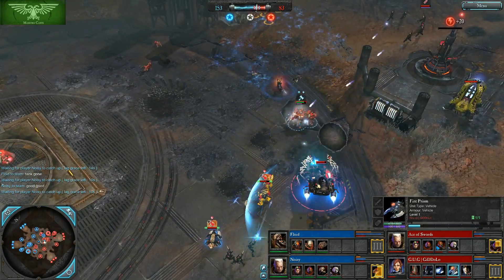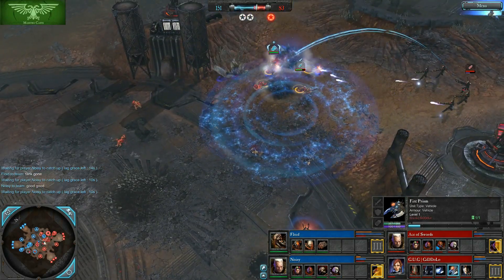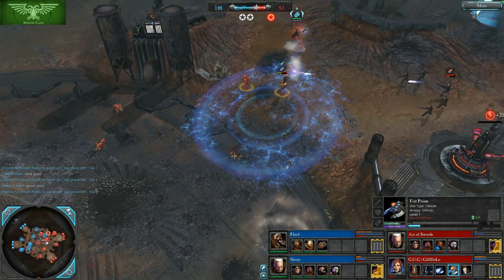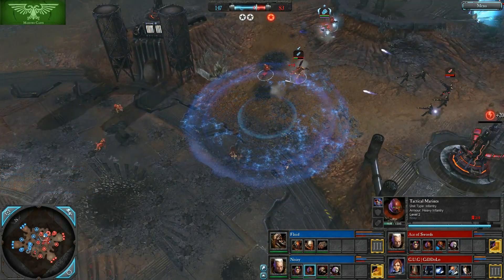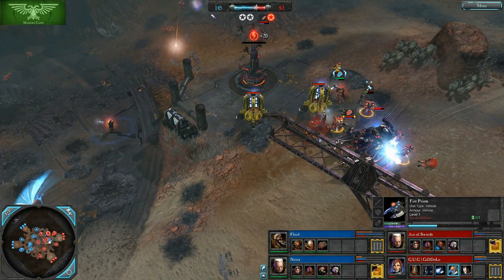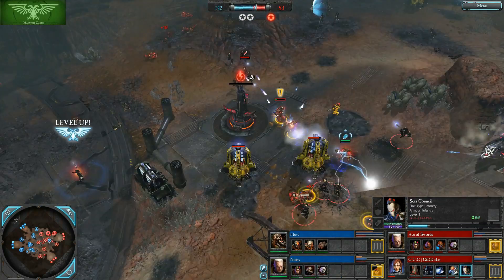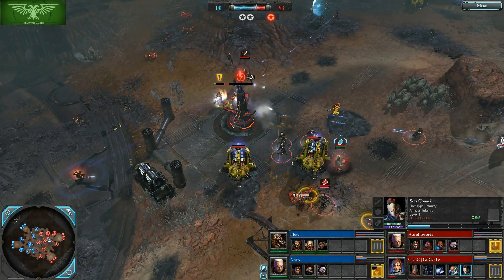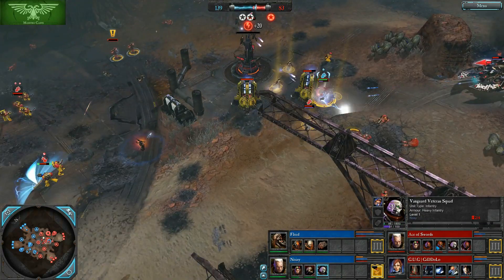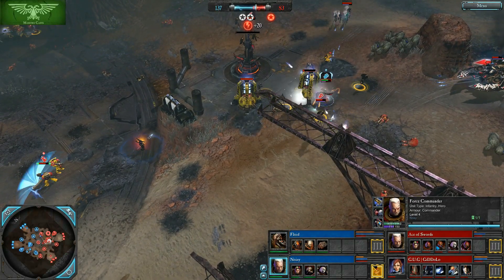Vanguard Veterans from Noisy are now chasing after a Fire Prism. Here is a Time Field — Tactical Marines are just getting shot to death in that Time Field. We have the Vanguards chasing the Fire Prism and the Force Commander coming in against the Seer Council. That Force Commander probably saved his Vanguards — I have a feeling the Vanguards would have been wiped on retreat if not for the Force Commander with the Thunderhammer disrupting the Seer Council.